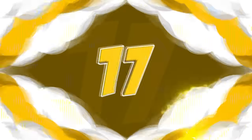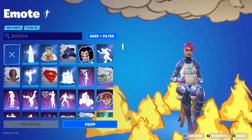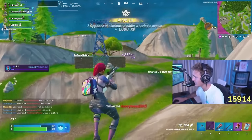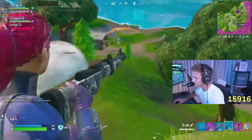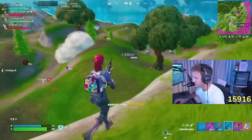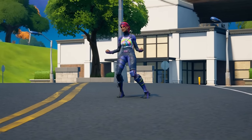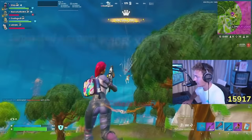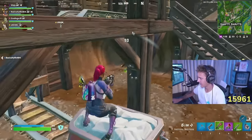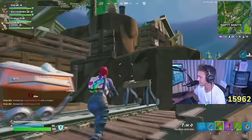Let's move on to a skin that definitely fits the theme of Season OG, and this is the Bright Bomber, and we are pairing this with the Plunger. This is actually Ninja's first ever combo — this is one of the combos that he was most known for, and one of the main reasons why this combo became so popular in the first place. The Bright Bomber was one of the first ever item shop skins in Fortnite, setting you back 1,200 V-Bucks, and was also one of the main reasons why we had so many other Bomber skins added to the game. The Plunger pickaxe is probably a unique choice, but this is the combo that Ninja has been using, so I feel like it is definitely worth mentioning on this list.